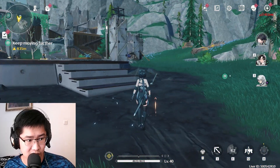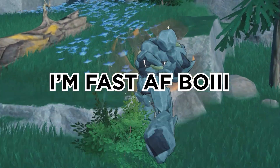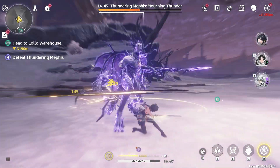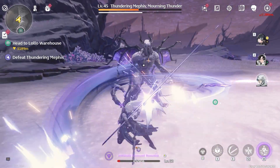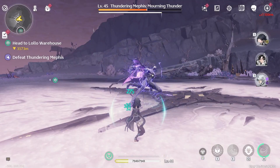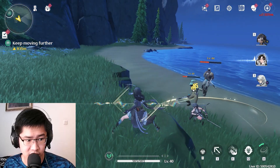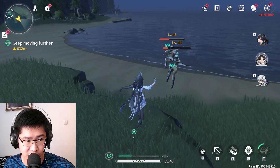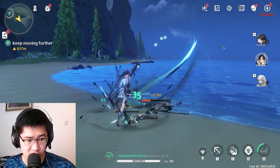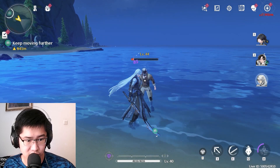There is an extra skill which you can get from gathering echoes — we'll touch upon that later. There is also a swap-off and swap-on skill, which you are able to trigger if your character in the right-hand corner has a glowing aura around them. If you swap without the glowing aura, it will not trigger a swap-off skill.